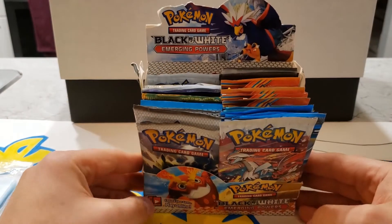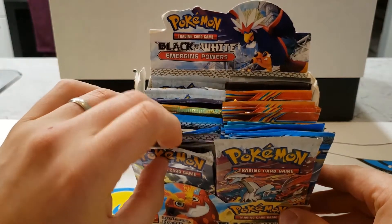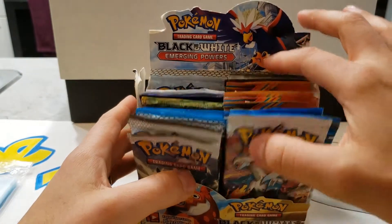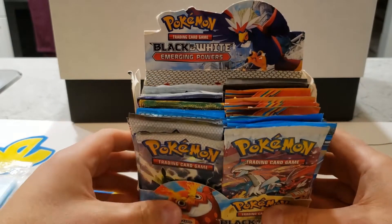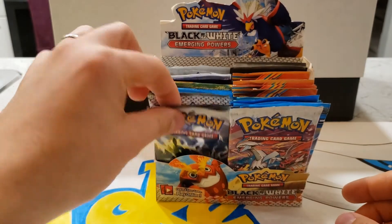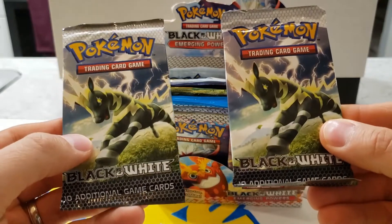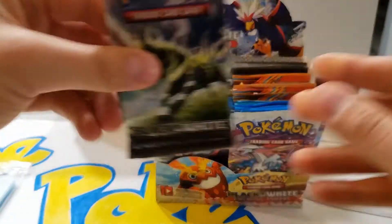I have my handy dandy penny sleeves in case I get something good. I've made a custom booster box — it's just an Emerging Powers one that I found at our old card shop — and you can see a bunch of different packs in there. So I thought it'd be kind of fun just to see what we get. I have two black and white base packs with the same artwork, and I'm feeling I'm going to open this one first.